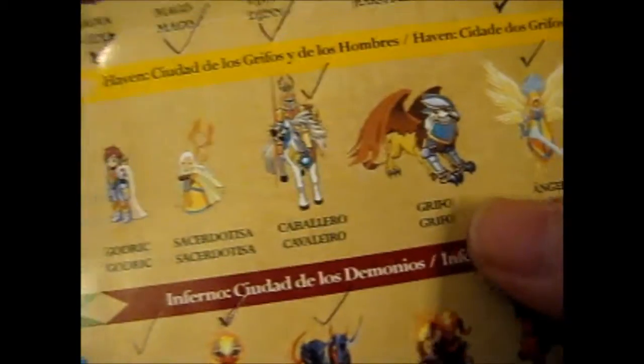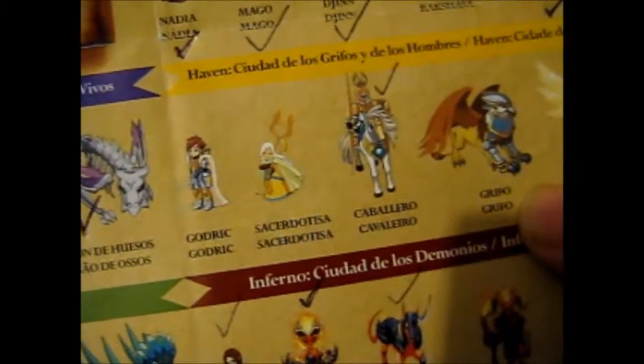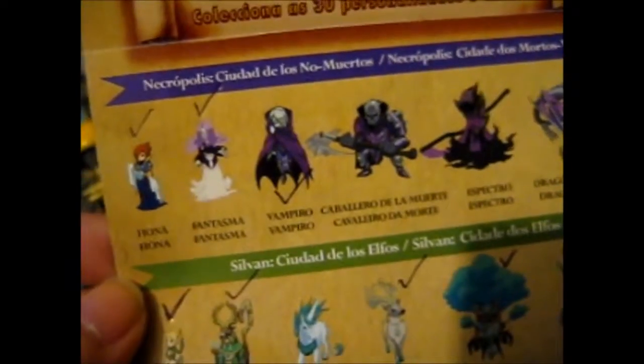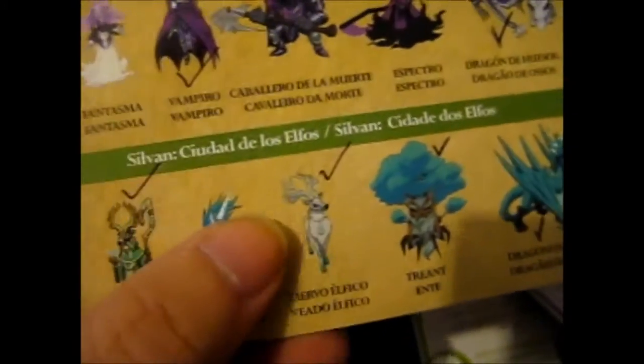I only need one, two for the blue. I need one, two, three for the Haven yellow — just one. Two for the Inferno red, and just one, two for the Necropolis purple, and just one for the Sylvan green.